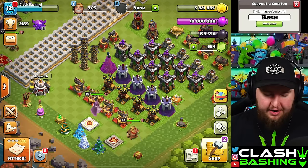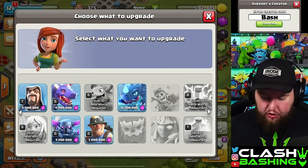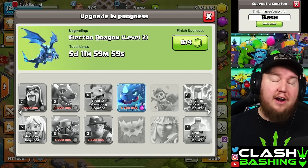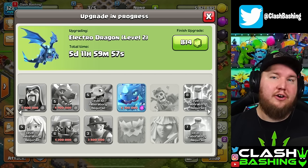We're going to show this off, but real quick we need to dump some Elixir and we're going to stop in our laboratory to do that. We're going to upgrade Electro Dragons so we can do a guide on the Electro Dragon attack in a future episode.